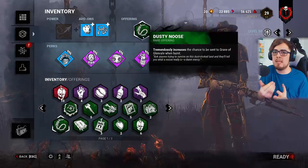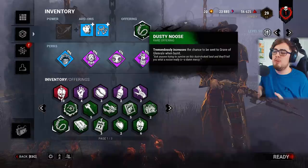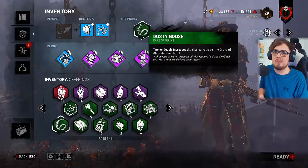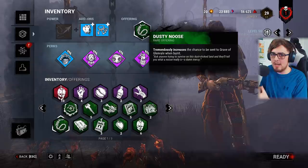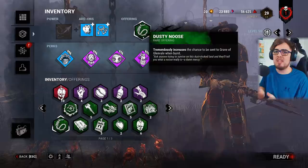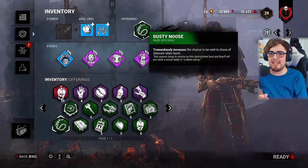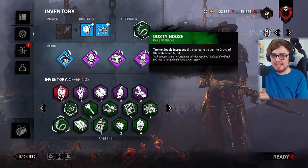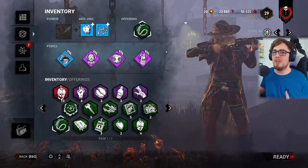My win condition is slightly different to those you may have seen. Some people do it based on how many pips they get — a plus pip is a win, a black pip is a draw, no pip is a loss. Some people do it based on kills, so a 3k or 4k is a win. For me, I only care about stopping survivors escaping via the exit gates. If a survivor escapes via the exit gate, that's a loss. If they don't escape through the exit gate — even if they escape via the hatch — that's a win, because I prevented them from completing all five generators and escaping the trial.